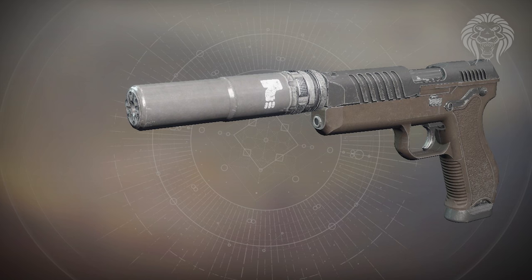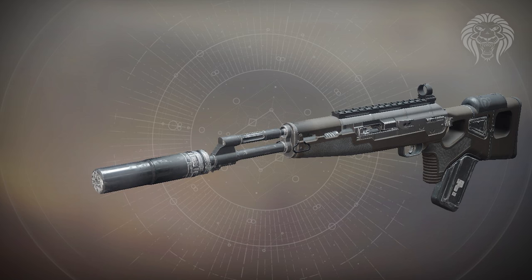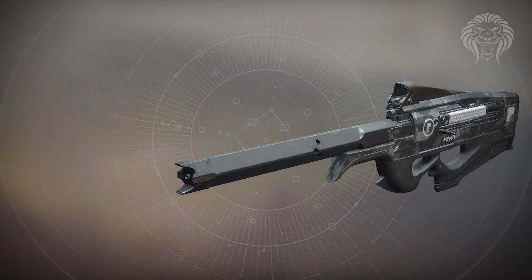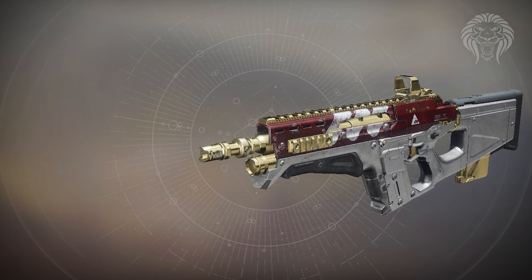For Dead Orbit, the Guiding Star auto rifle is in the Scathelock archetype — fires pretty fast, has Moving Target for increased movement speed and target acquisition when moving and aiming down sights, and also High Caliber Rounds, making it very strong. There's also the Escape Velocity submachine gun with Grave Robber in a lightweight frame — not too impressive. The Contingency Plan scout rifle has Auto-Loading Holster, and the winning weapon for Dead Orbit is the grenade launcher with Quickdraw and lightweight frame.